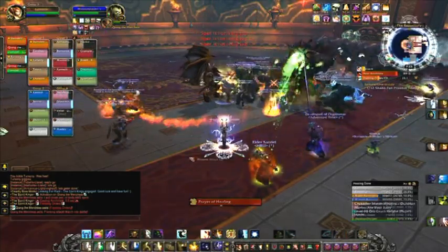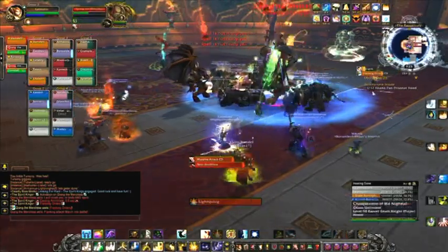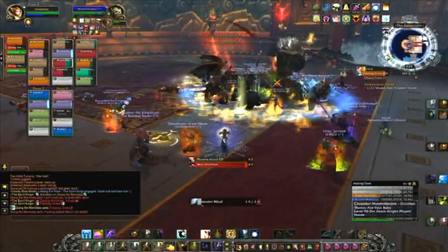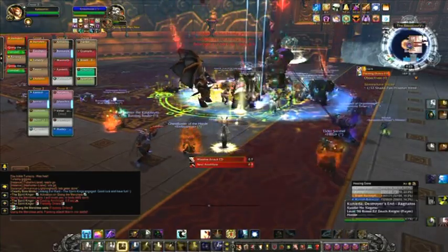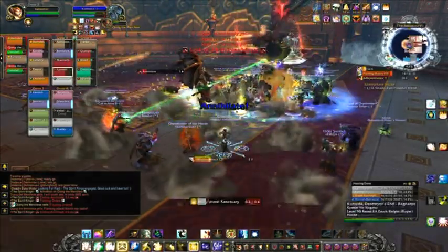Flash Heal the tanks to assist in keeping them up, and use Prayer of Mending whenever it's available. Use Prayer of Healing for groups when at least 3 out of the 5 group members are at or below 75% health.